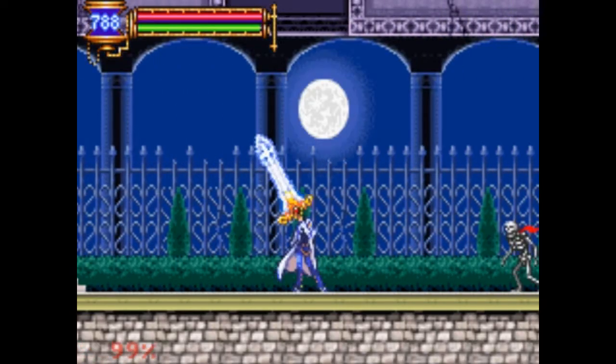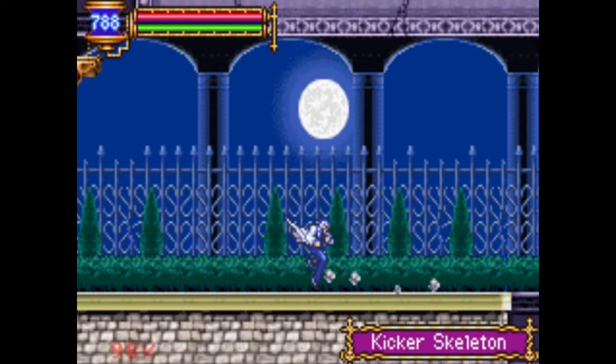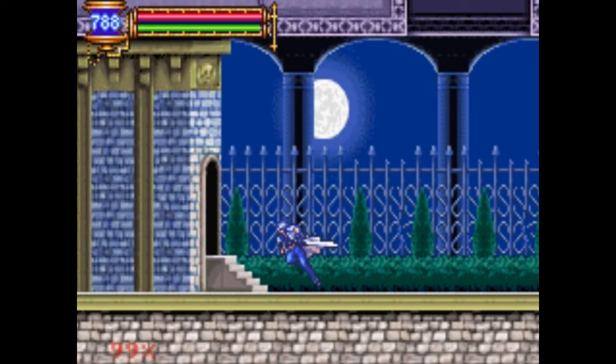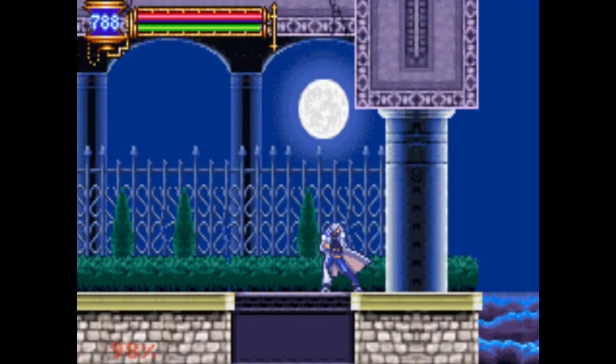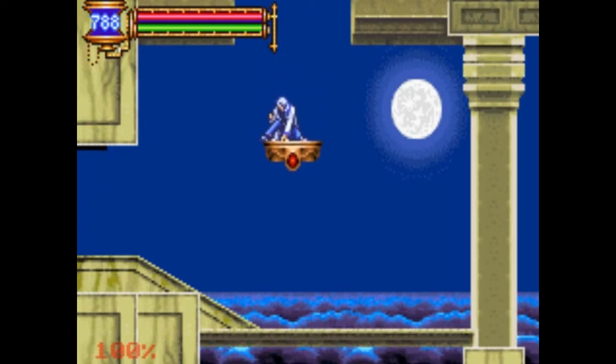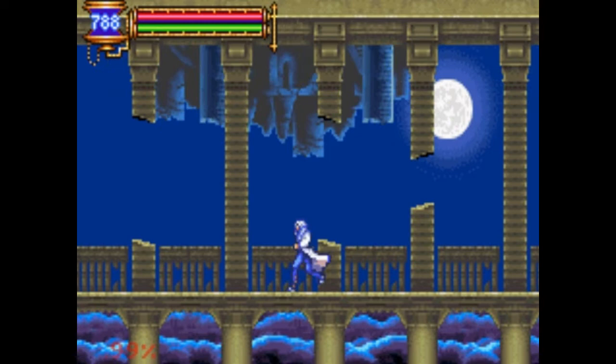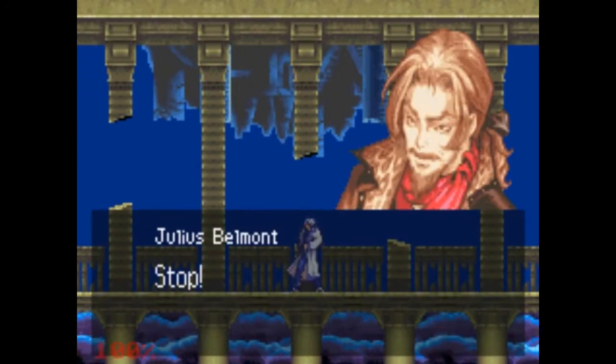Where we fight an old friend before we delve into the path of chaos. By the way, that was a Black Panther, so it allows you to dash really fast. And it's low on mana cost - little to none.